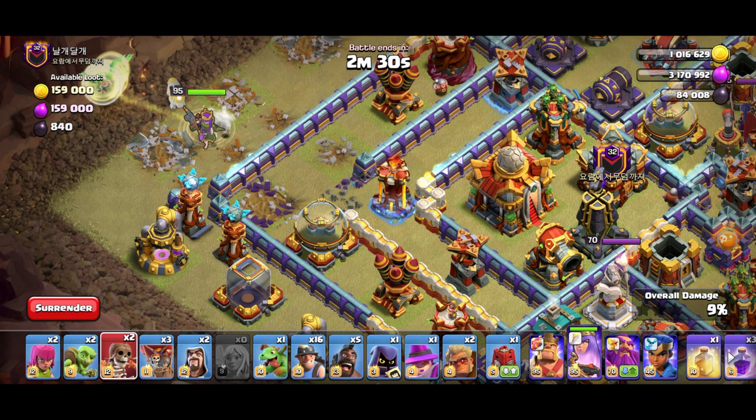I want to rage the queen so she can go through everything faster, especially with the monolith. Healers now. Use the bacon to lure out the CC, and another bacon for the other skeletons. Because of how everything's going I can rage the queen, wall break here, baby drag, king wall break, two druids, two loons. Let's freeze — I need to freeze the monolith. Rage the queen, king ability now, get through everything quick. Siege bricks over here.